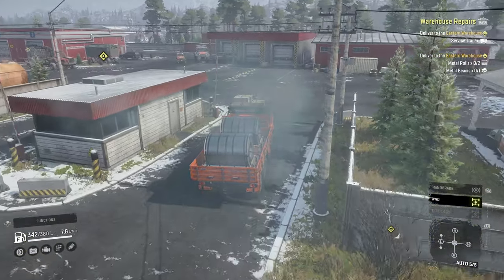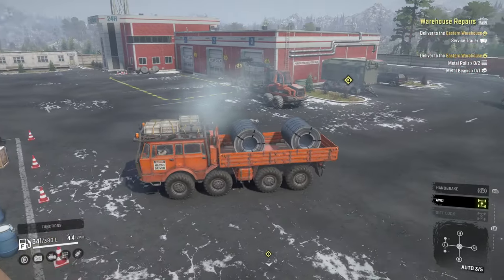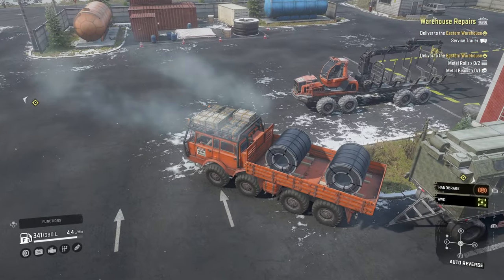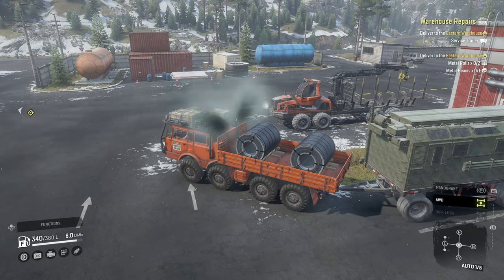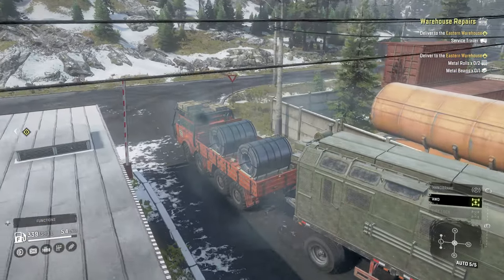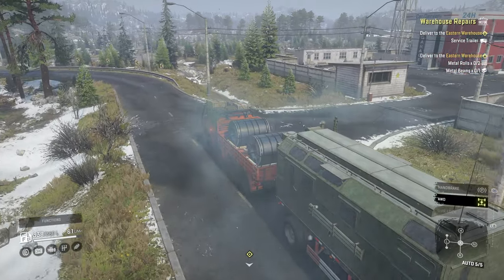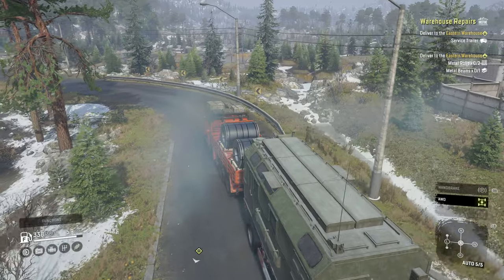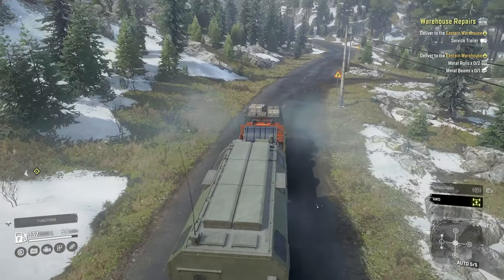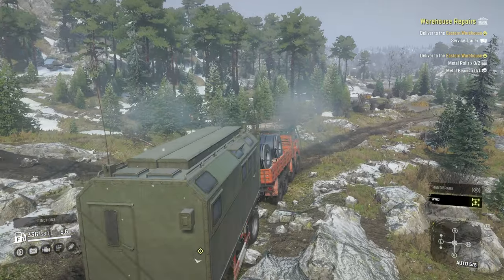The warehouse we're going to repair is not far from the eastern gateway, just past the petrol station. So we grab this bad boy. We very quickly get back up into fourth and fifth gear. I think we'll take the scenic route, which geographically is actually the shorter route but might take me a bit longer. I've driven this road quite a lot - about three hours overall now.